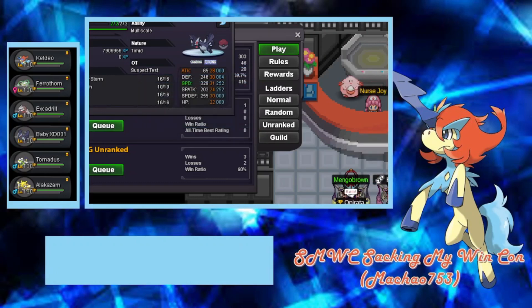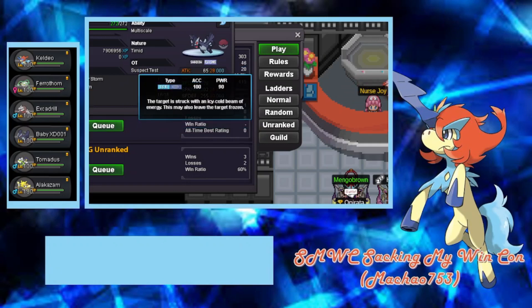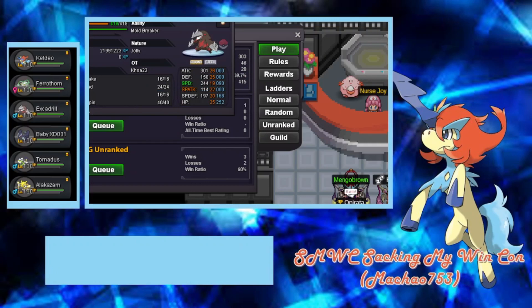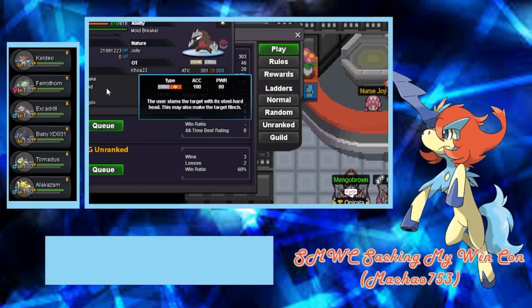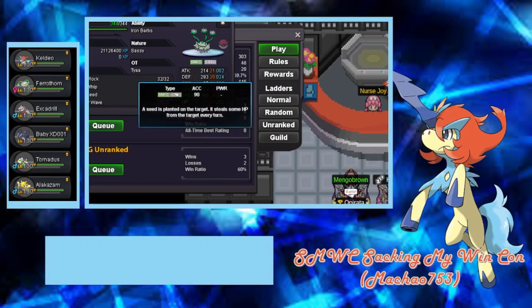I'm thinking about replacing Roost with something like Roar, Whirlwind, or Dragontail, since Roost is not really that useful. Shadowstorm just does what it does, and Ice Beam is pretty decent for hitting setup Dragonite, which this team doesn't really do well with. Extradriller has Drill, Earthquake, Iron Head, Toxic, and Rapid Spin — pretty solid. Iron Head is a must or you'll get swept by CM Clefable. Feralthorn has Rocks, Leech Seed, and Thunder Wave.